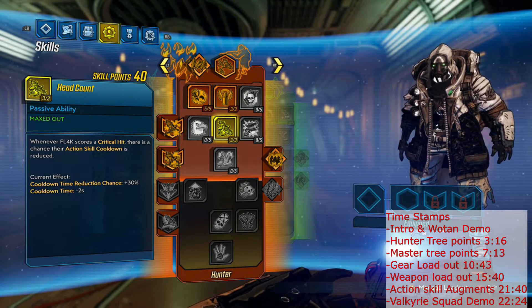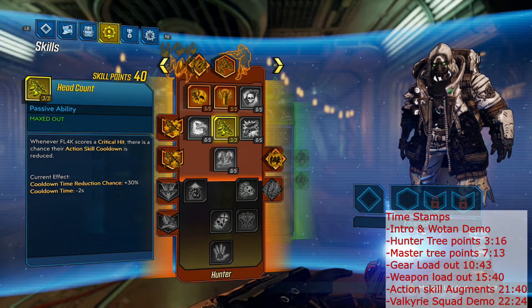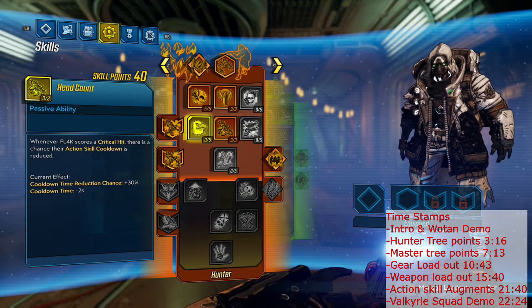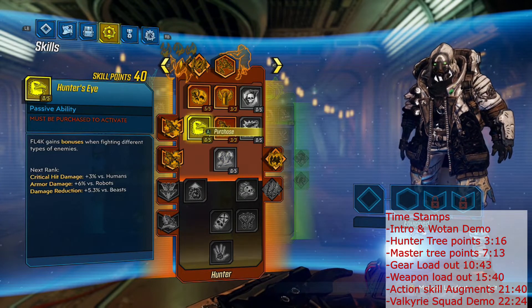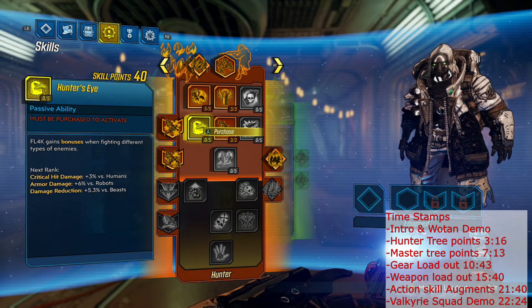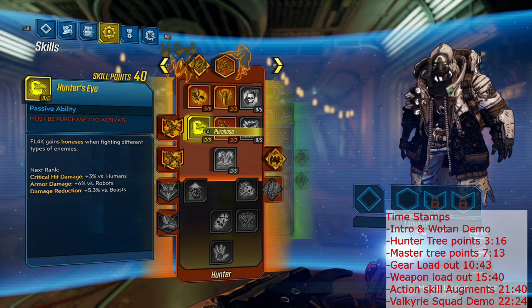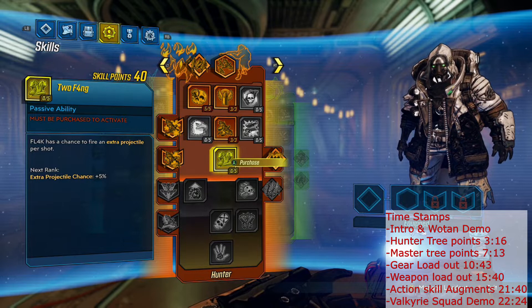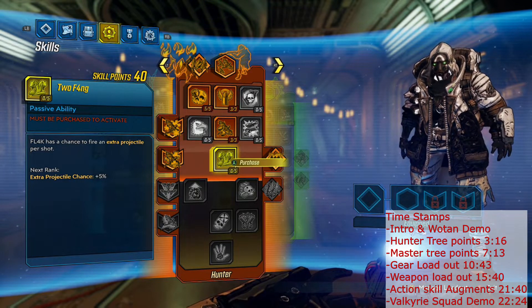What Head Count is going to do is when we get critical hits, it's going to help our cooldown rate to get us back into Gamma Burst, because that is where we are going to do the majority of our damage, and it's going to ensure that our pet stays alive. I've been toying between Tufang and Hunter's Eye. Hunter's Eye doesn't seem to do exactly what it states on the card as far as exact percentages, but it does help and it's constant. Tufang maxed out at five points gives a 25% chance to shoot an extra projectile, which for single-pellet weapons is beneficial.